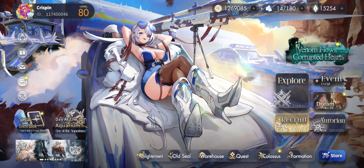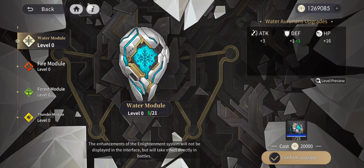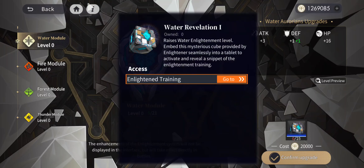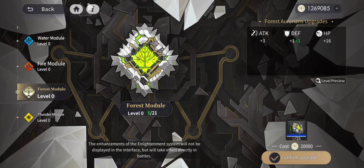There are two parts to it. We've got the Enlightenment modules — fire modules, forest modules, and different elemental modules — and they allow you to upgrade the stats of your Aurorians, including all your main attribute water Aurorians. You get these from Enlightened Training, they cost a different amount, and they go up five over 21. Eventually when you get 21 of them, it will level up the whole module to level one.